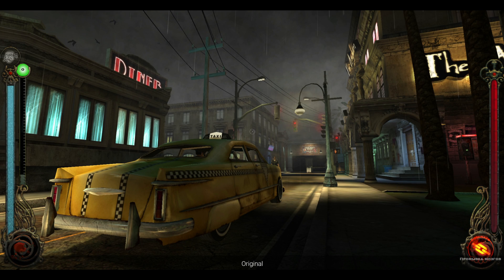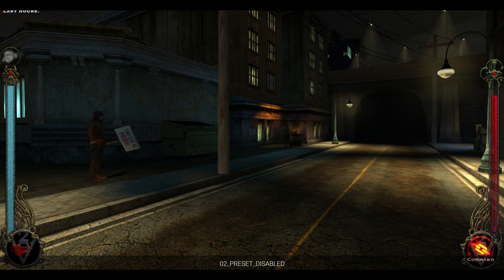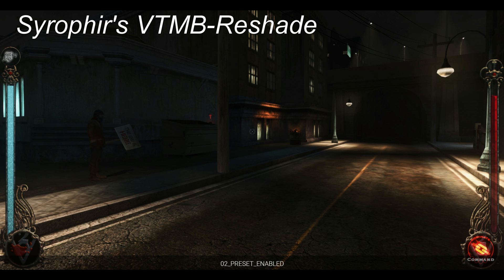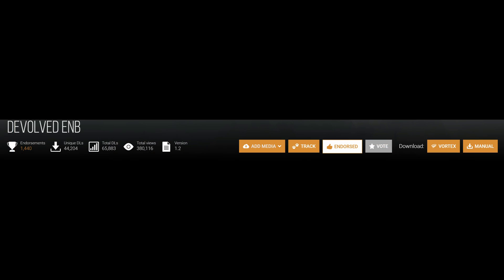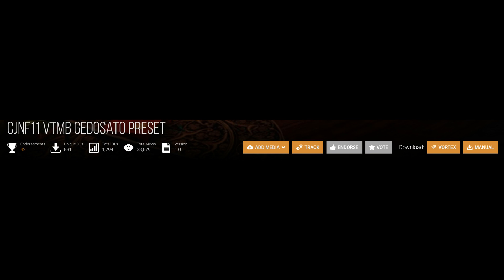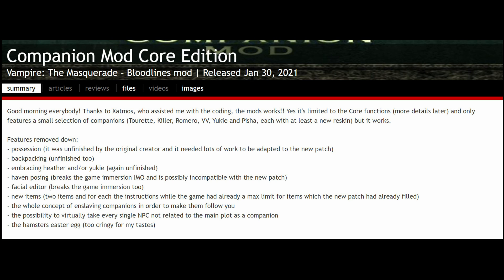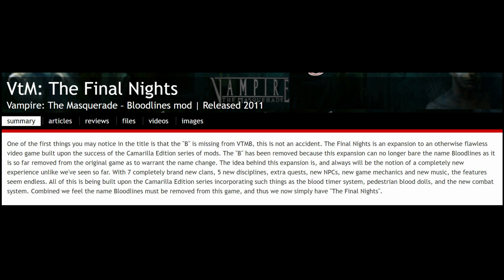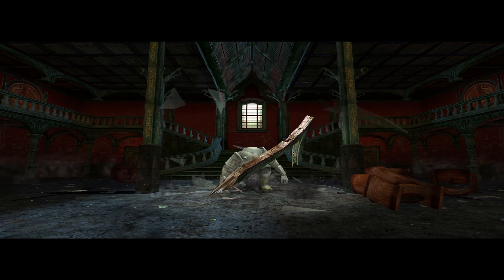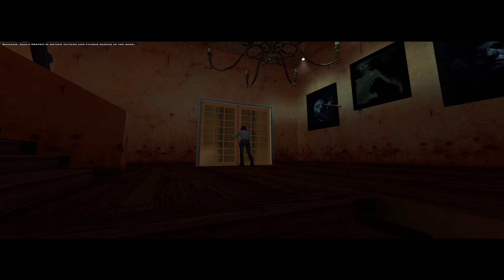Very optionally, one could try adding ReShade or ENB presets to the game. At some places it admittedly looks great, but at others not so much in my opinion. My biggest gripe is the inevitable performance loss and some locations being either overly dark or too bright. ReShades and ENBs are placed in your main Vampire Bloodlines directory, not in your unofficial patch like the other mods. There are many great mods that actually add content or change gameplay drastically - the best are often hosted on ModDB. This guide was aimed to keep gameplay mostly vanilla. The plus patch of the unofficial patch already makes the most important tweaks needed to enjoy the game even more than its vanilla state.